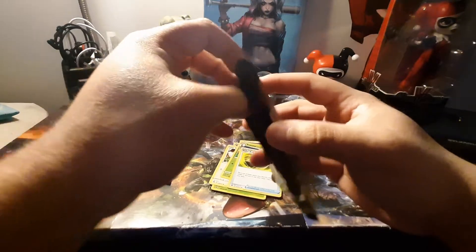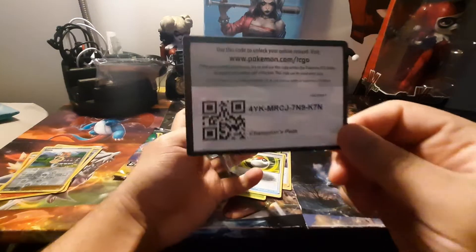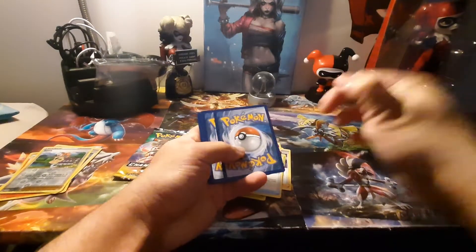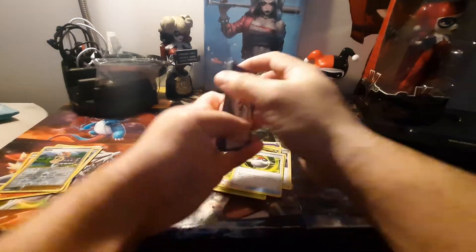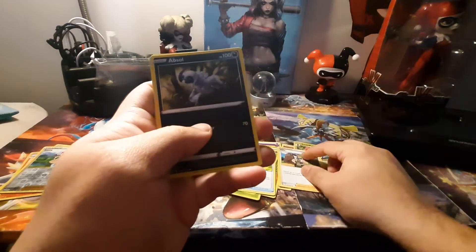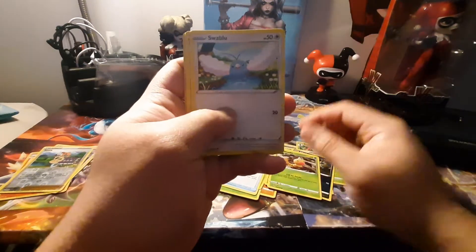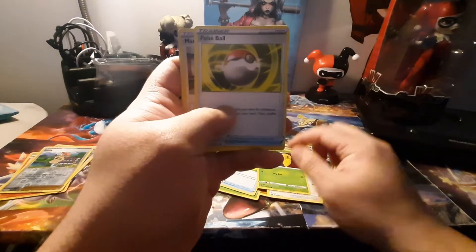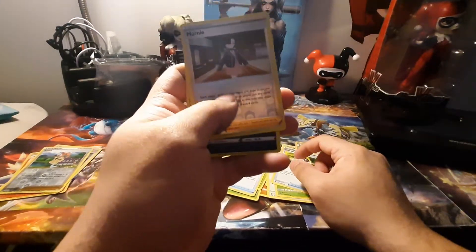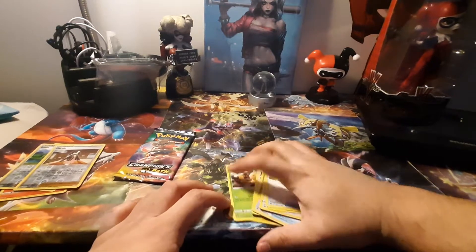Seriously, what's wrong with the camera right now? Why is it so bad? I'll get to fixing the settings a bit, I guess. Fighting Energy — Biddle, Milo, Absol, Rockwave, Willow, Swablu, Kaguna, Pokéball, Giver Holo Money, and Holo Crafty. Okay, we're getting a bunch of holos only — let's go!